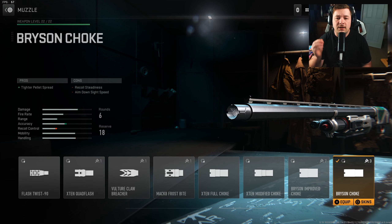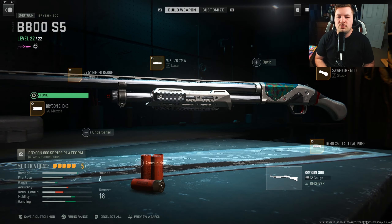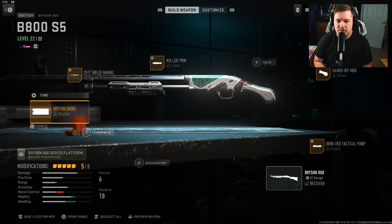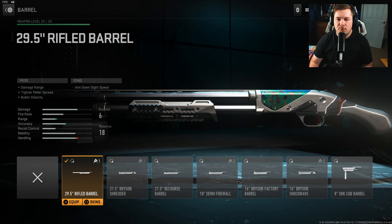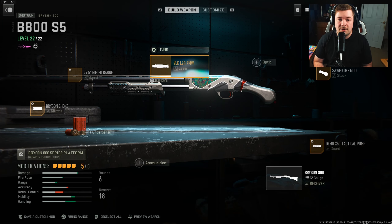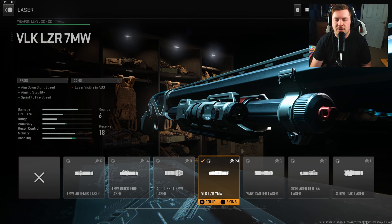For the choke, you want the Bryson Choke giving you the tightest pellet spread, because when you're going for those long shot kills you want your spread as tight as possible. Tuning: plus 0.05 towards tighter pellet spread, plus 0.24 towards damage range. For the barrel, the 29.5 inch Rifled gives you the largest damage range increase along with a tighter pellet spread and bullet velocity. Tuning: plus 0.40 towards recoil steadiness, plus 0.30 towards damage range.